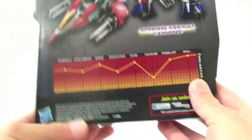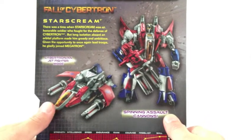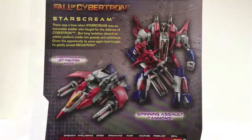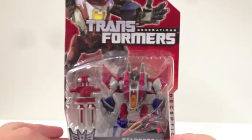On the back you've got the awesome G1 style tech specs: Strength, Intelligence, Speed, Endurance, Rank, Courage, Fire Blast. Very cool, I love this style of packaging. Here you have spinning assault cannons which resemble the gear shredder from the game, the Cybertronian jet mode, and a nice bio. 'There was a time when Starscream was an honorable soldier who fought for the defense of Cybertron, but long isolation aboard an orbital platform made him greedy and ambitious. Given the opportunity to once again lead troops, he gladly joined Megatron.' Transformers Generations up top — great product art. Definitely excited to bring you a video review of the Generations Fall of Cybertron Starscream.